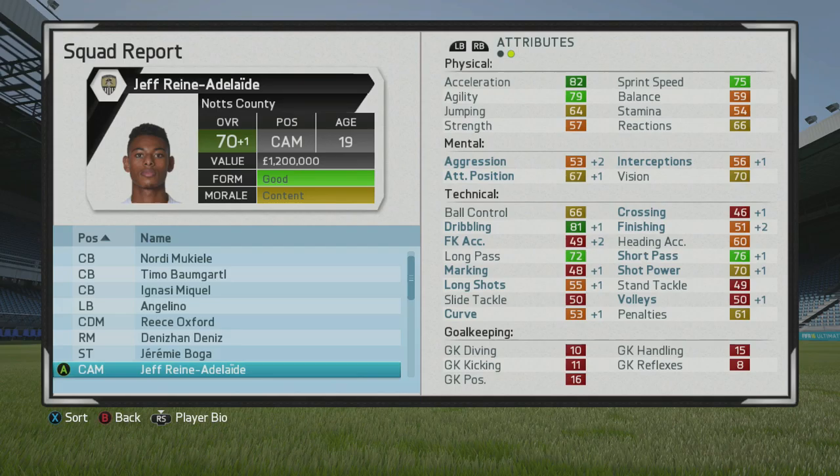Moving into the January transfer window of the following season, his reactions are again going up without showing any growth, but he's getting decent growth throughout his technical and mental stats. His dribbling is up to 81, which is very solid, and his short passing and long passing are very good for a player of his abilities.